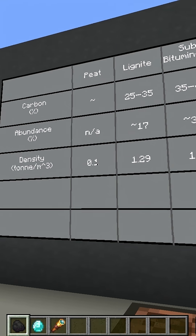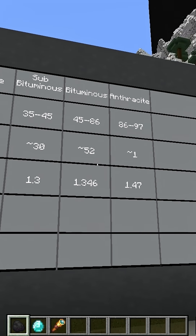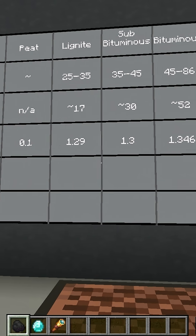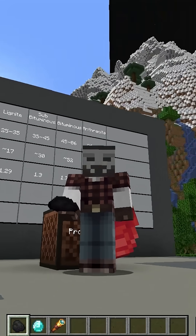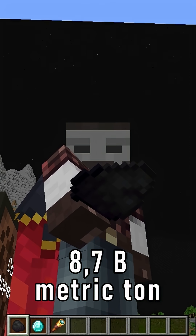Globally, these types of coal have different abundances, with both types of bituminous coal comprising the majority of what we mine. For the Brits, I'm talking about bituminous coal. Last year, we excavated more coal than ever in history — nearly 8.7 billion metric tons.